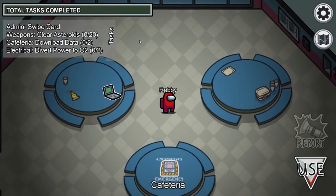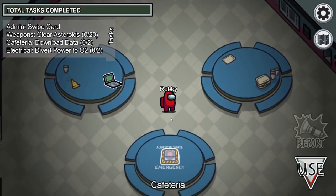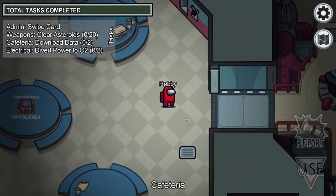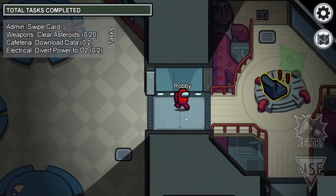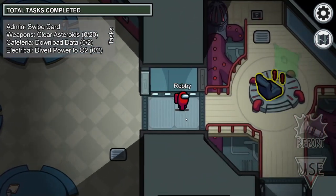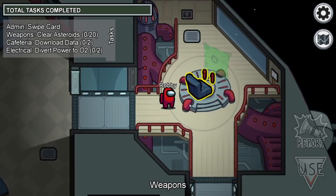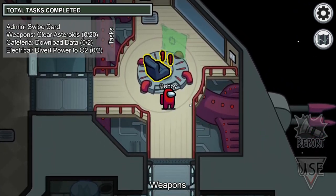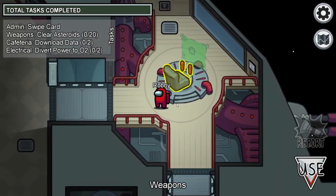The tasks in Among Us are reliant on triggers and the player hitting the Use button, or E if you're playing on mouse and keyboard. A task is highlighted when it enters a player's vision zone and they have a clear line of sight. The interactable object for the task becomes a highlighted yellow color when they are within range of activating the task.